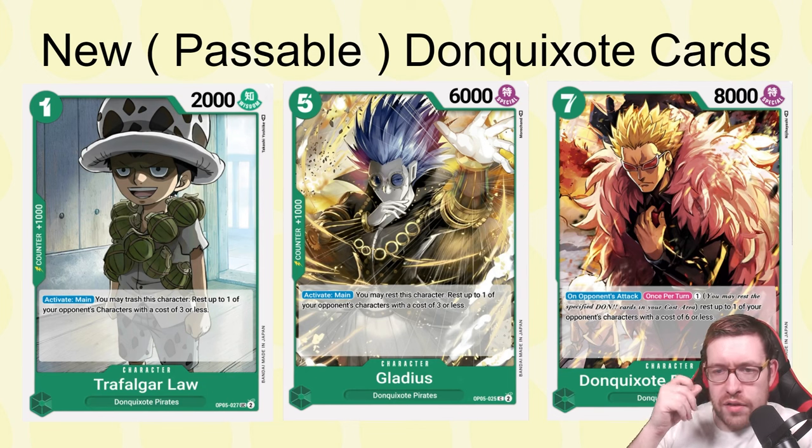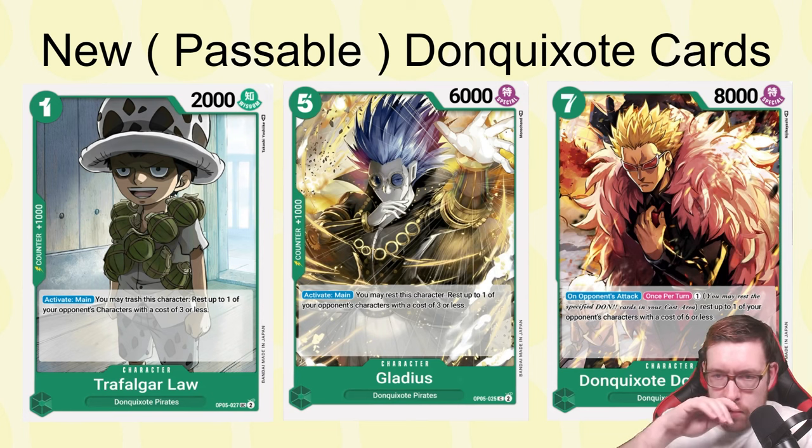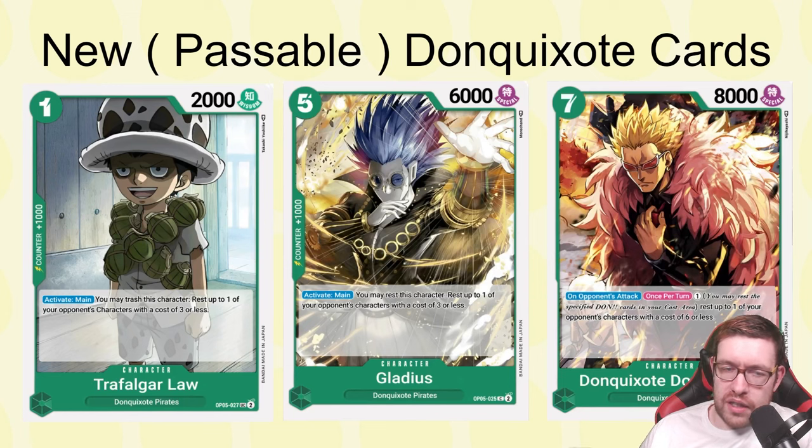We also have Gladius — an Activate Main where you rest this character to rest one of your opponent's characters cost three or less. You can play it on your third turn going first and rest one of their three-costs and attack with your leader, which seems fine in theory. But it just never really delivered much value. We also have a seven-drop Don Quixote Doflamingo where on an opponent's attack, once per turn for one Don, you can rest one of your opponent's characters cost six or less.